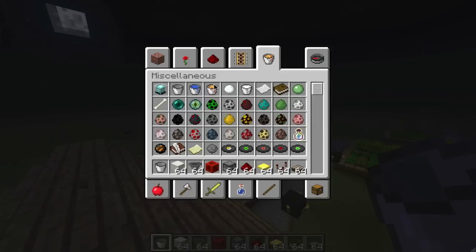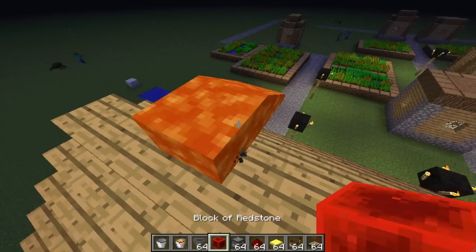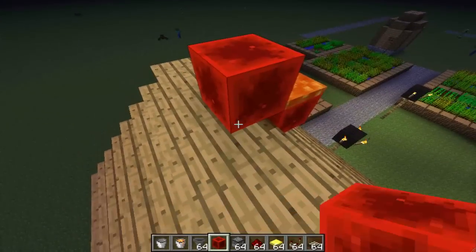The lava texture has been updated — let's take a nice little look. It looks maybe a tiny bit more orange, but I can't really tell.